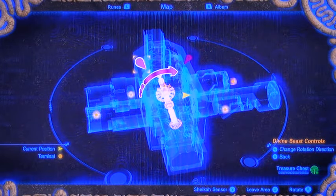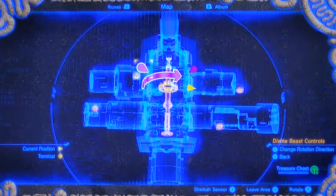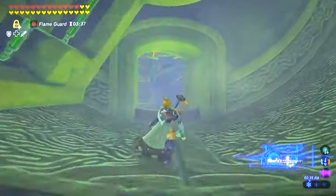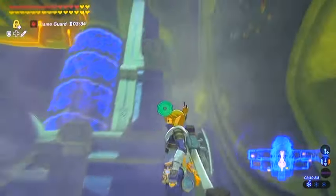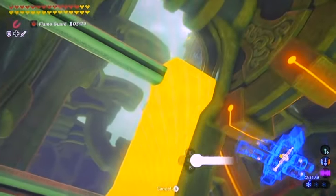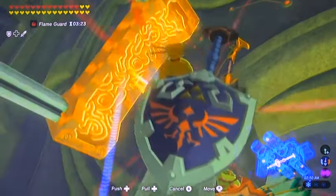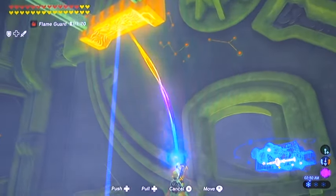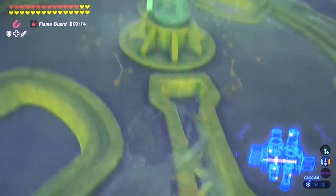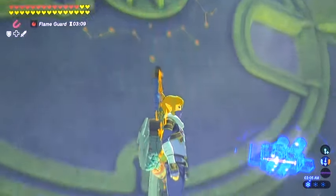I'm going to start out with the first open doorway. If you can see my yellow arrow on the map, we're basically up in the front part to the right. Nothing's turning, everything's standing still. So to get the ball rolling in here, we're going to have to engage a metal clamp, so to speak — it's going to be right above the doorway here. Just keep pushing that thing toward the wall, and it'll eventually lock in place and engage this big wheel. Now as soon as it happens, your doorway's going to go away — that's okay, it'll be back around in just a second.